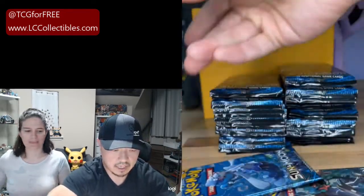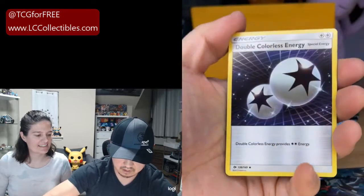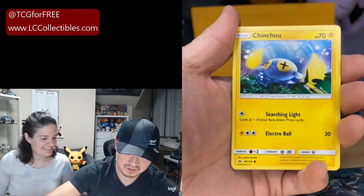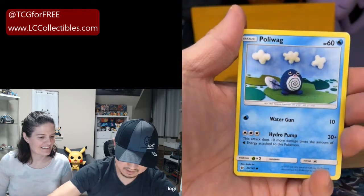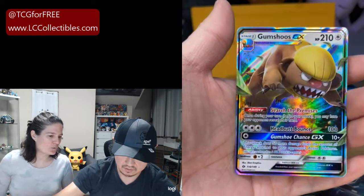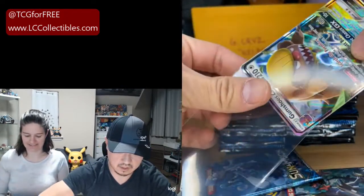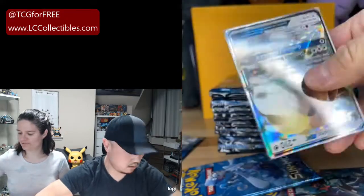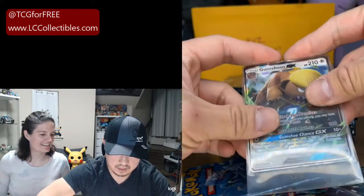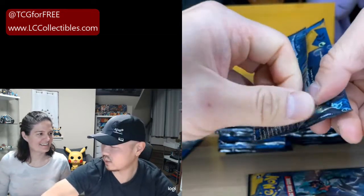Next pack for G. Cruz. We got a Granbull, Metapod — G. Cruz is going to start us off right, I hope. Poliwag, Dewpider, and oh nice — you have a Golbat Reverse and a Gumshoos GX! Very nice start. We will get you sleeved up. He's gotten two GX cards, two of two. Fairy Energy for pack three — she always picks Fairy Energy. Marini, Alolan Diglett, Dewpider, Alolan Meowth, Growlithe, and a Togedemaru Reverse, and a Lanturn.